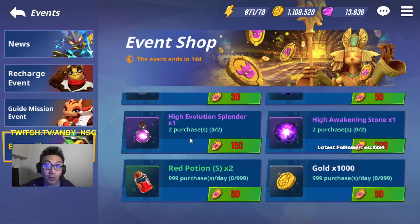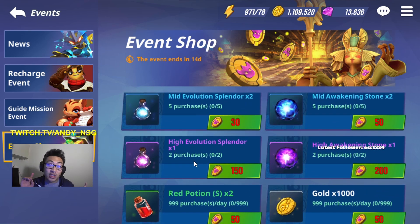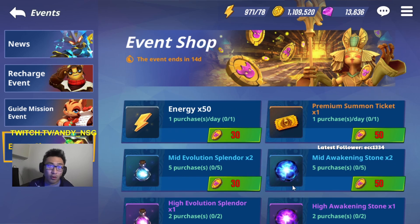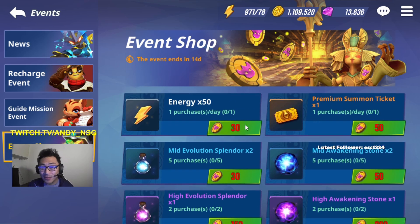The third on the list is going to be the gold. I'm going to be purchasing the gold whenever I can, but I'm not going to worry too much about maxing it out. If you do max it out, you'll get somewhere close to 14 million gold at the end of the two-week period, but it costs 50 coins per purchase, and that's going to be a lot of Scenario farming. I'm just going to farm Scenario whenever I can to max out the premium summon tickets and the energy.